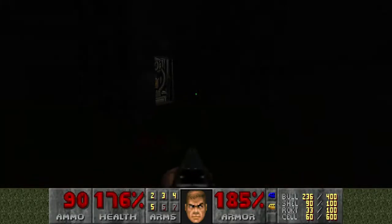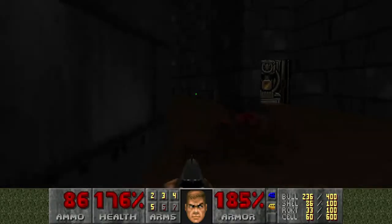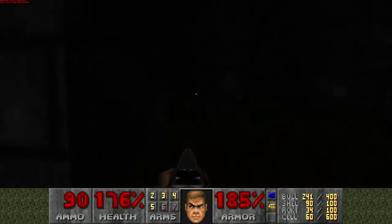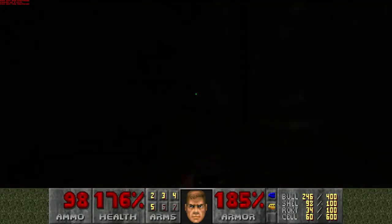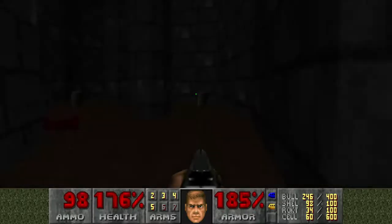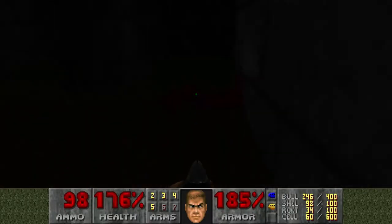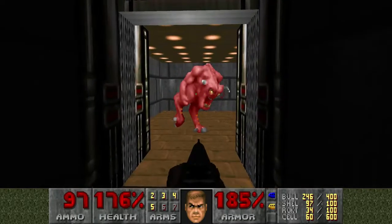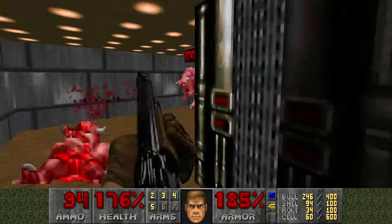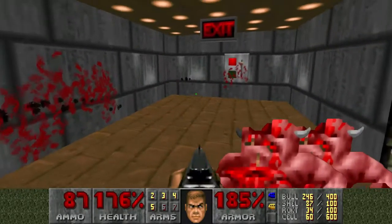Hexen, and therefore Heretic, gave us the first incarnation of inventory. So Wolf 3D gave us first-person perspective, which was itself outrageous. Then Heretic used the same engine and added the inventory system — which was highly cumbersome, but did allow you to carry around things like the torch and stuff. I don't think I did very well on this 44% secrets. There's a lot more than even I know about — it's not like I'm a grandmaster of Doom or anything.